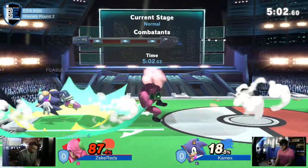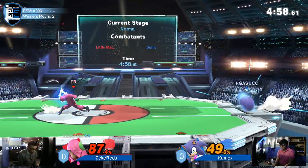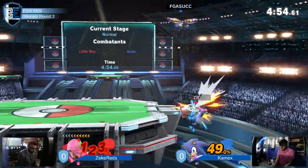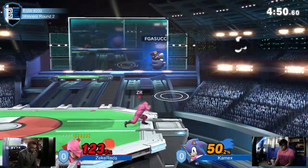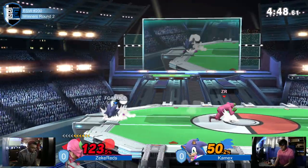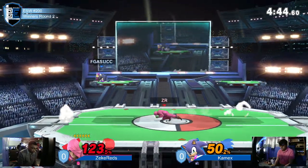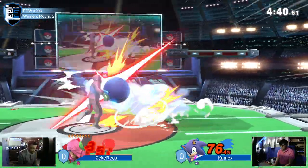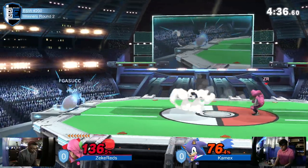After six seconds he put himself in tumble and lost that KO punch. Full-on out the tech chase off the down smash — I like the down angle, a little bit more shield damage, but more than that just the ability to find a further tech chase. He lost his side special that saves the down and the jump to find his way back. That was very smart from Zeke Reds, and we're seeing him put on a little bit of pressure on Kamex.